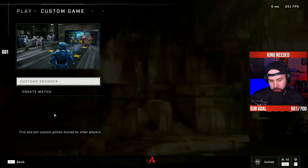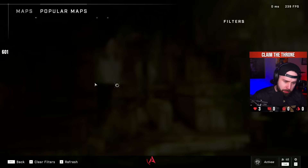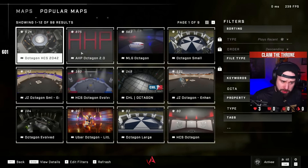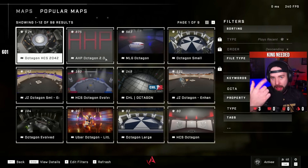Tip number one: Octagon. Octagon is an incredible way to get better at individual skill. You don't have all the dips and dives of a normal map, but this will up your raw aim, which is what we want with the Bandit. Go to your menu, go to Custom Game, then Community, Popular Map, type 'octa' and find all the Octagon maps. The one I like is called AHP Octagon 2.0.